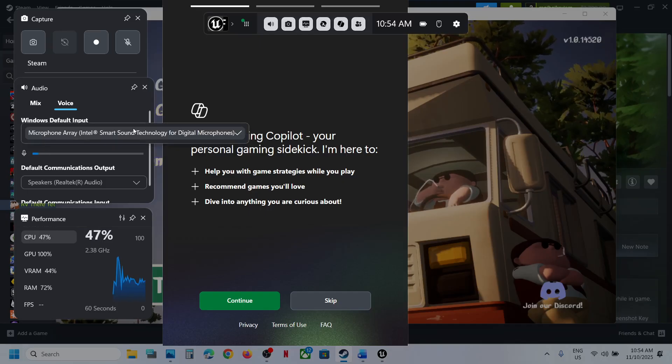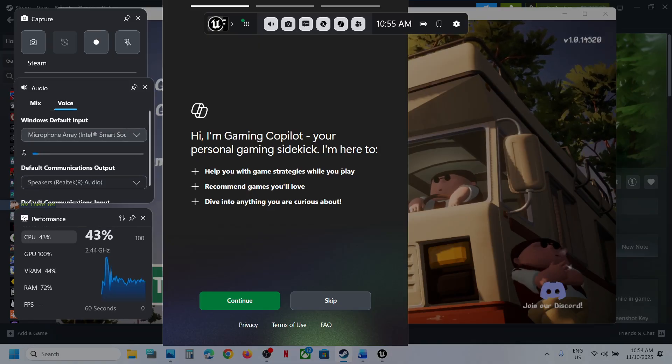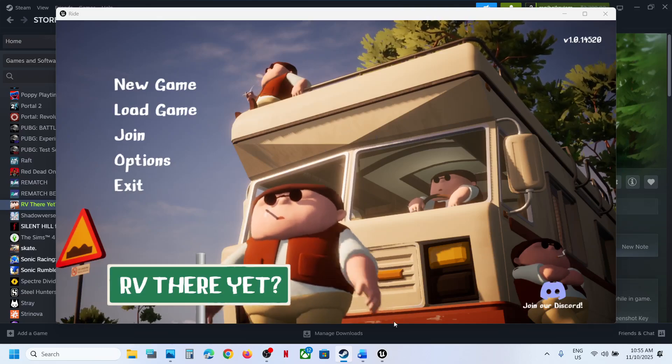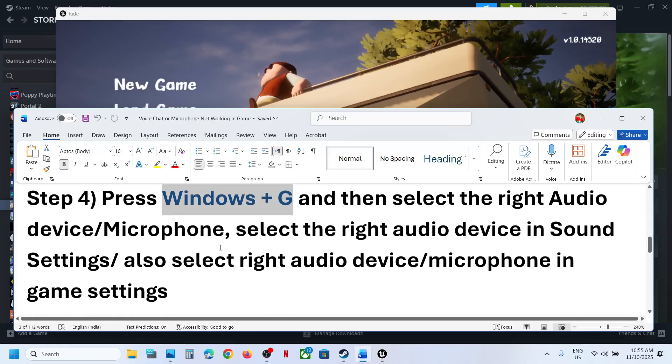From the drop-down option, if you have multiple microphone devices, make sure you select the microphone you want to use. In my case I have only one microphone. Select the right microphone, then relaunch the game and check.